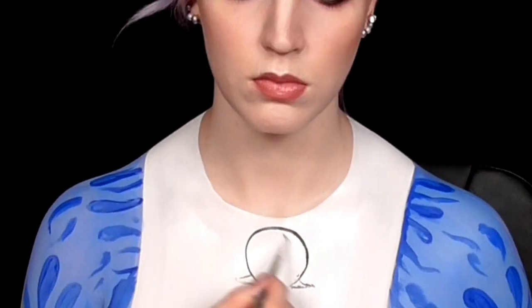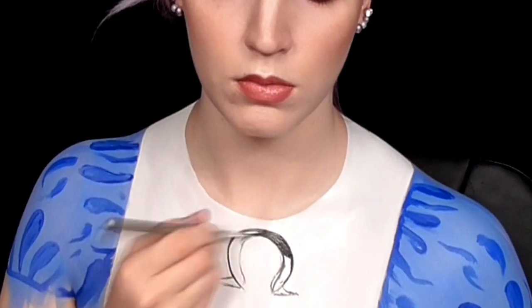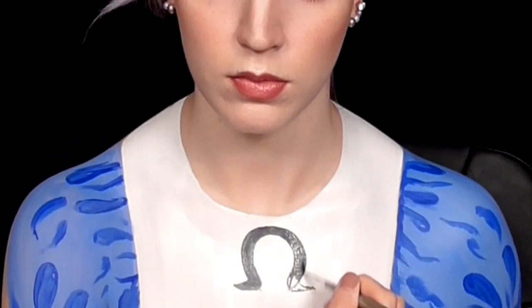For the necklace I used my black hydro color and a thin detail brush. I knew the black would blend with the white and give more of a gray color, but that's a great base for it. When you have a rough shape of what you want, just fill it in and then add the straps that would go up and around the neck.